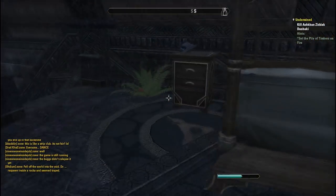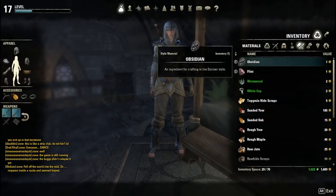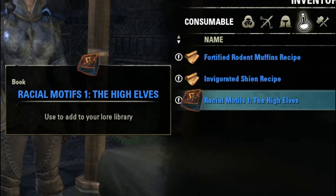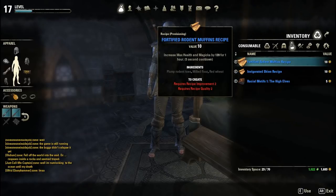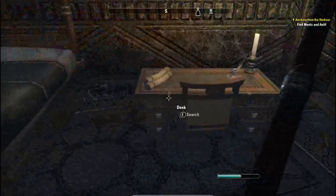I didn't look at that item for long, but I wasn't going to risk anything happening to it in my inventory, which is where we'll head now to take a look at that beautiful item. And there it is — good work guys. We have acquired our first racial motif: racial motif number one, the High Elves. Now I'm going to see if I can find one more and then we'll head back to a crafting station and I'll show you what it looks like to craft in other races' styles.